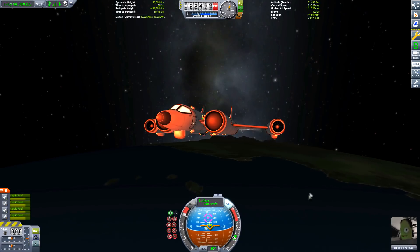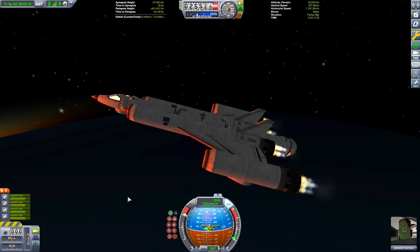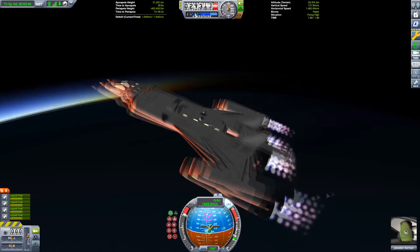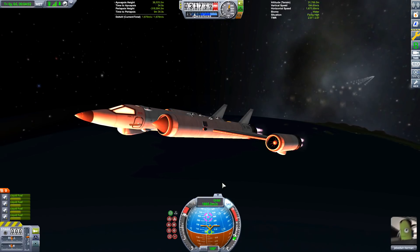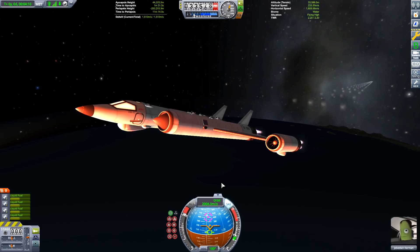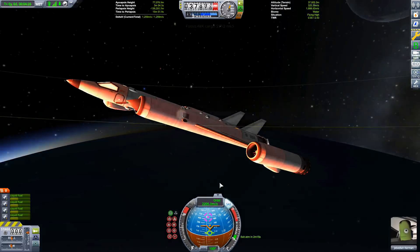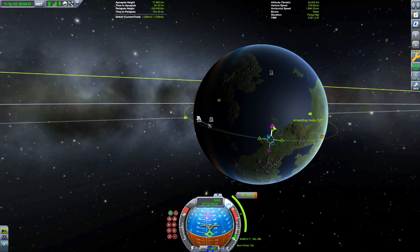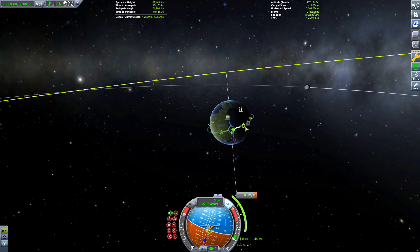Minmus is probably the easiest destination to go for, which is why I chose it. I'd advise anyone starting KSP to try to land on Minmus before going for the Mun — lower gravity, a little harder to reach but very easy to land on once you're in orbit. We could actually use Minmus for my SSTO program: build larger SSTOs with cargo capabilities, make bases on Minmus, space stations, and missions leaving Minmus. Let me know in the comments what we could do.